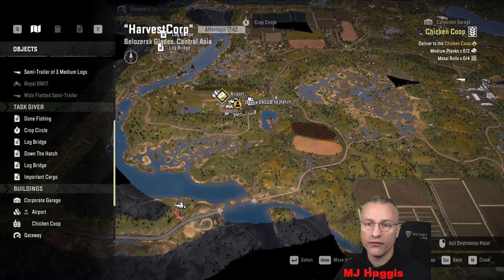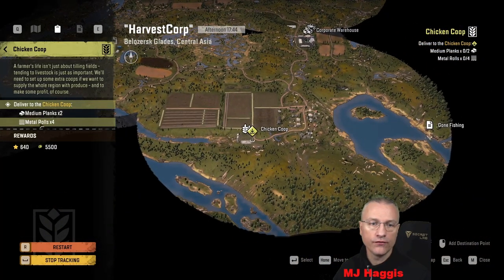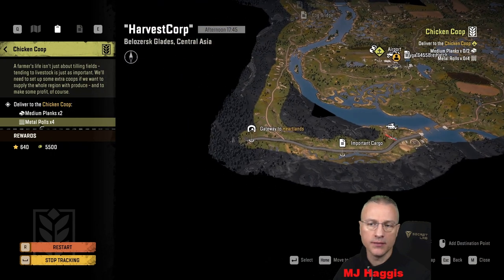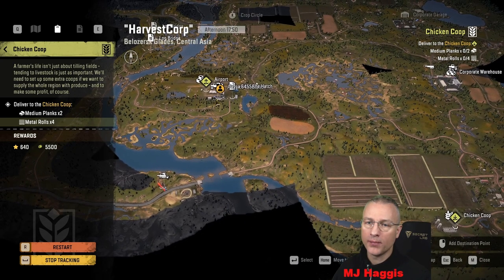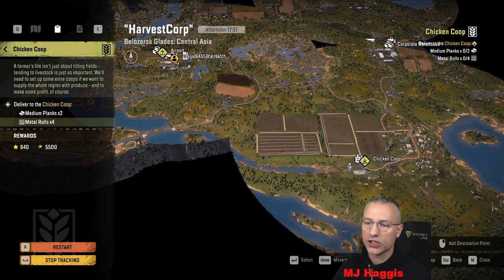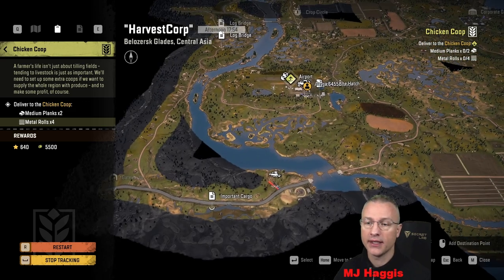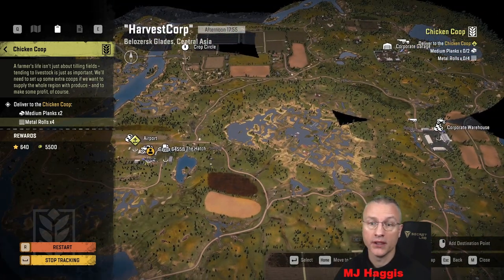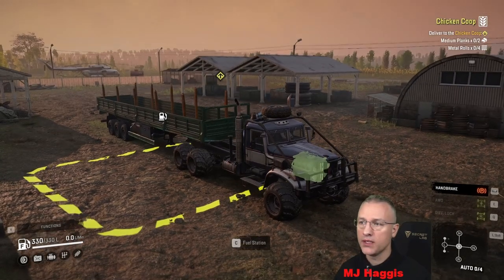The second part is four metal rolls and it's indicating that it's through in the Heartlands. Depending on where it is in the Heartlands, we could maybe still use the Pike with the trailer coming through from here back into the Heartlands, unless we've already got something there to use. I haven't checked that yet — I literally just dropped the Kolob back in the garage and jumped into the Taiga. Anyway, let's just go to the airport and see what those medium planks are all about.